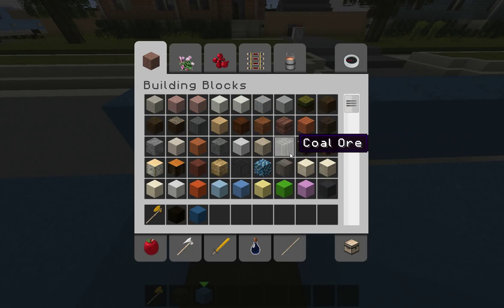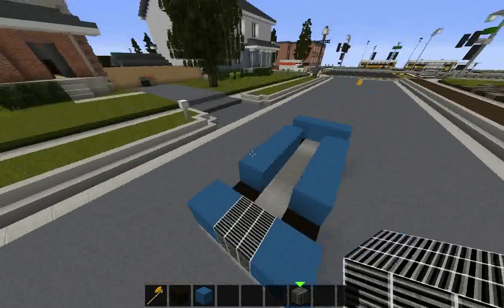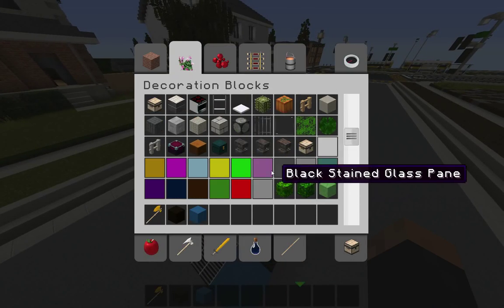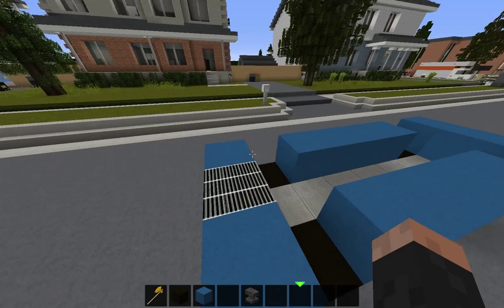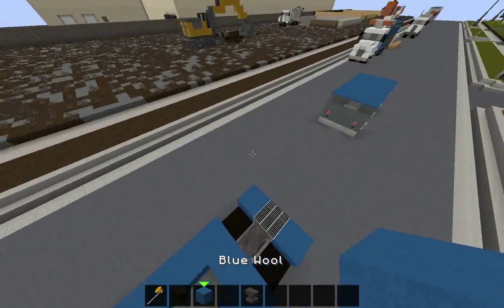Next you want to add the front of the car, which in this texture pack is coal ore. Next you want an anvil to be the engine of your car — you can't have a car without an engine.